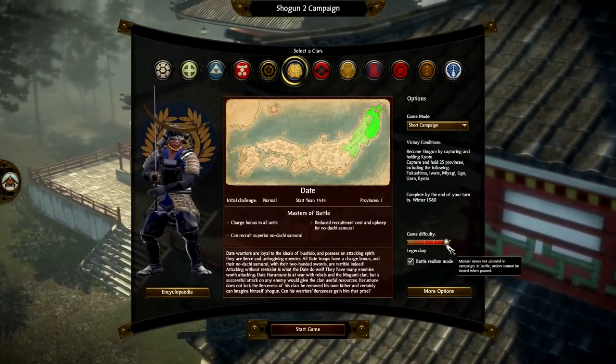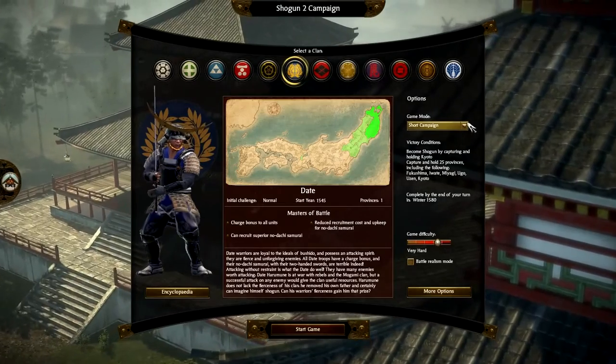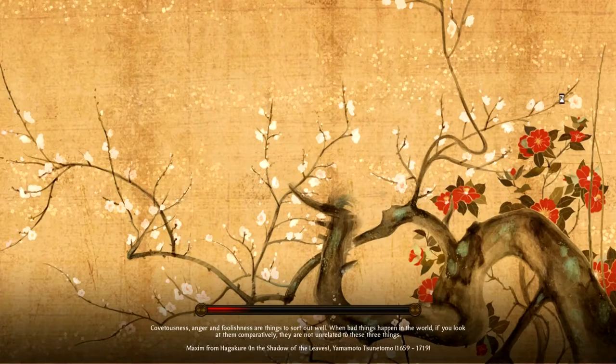I usually play on legendary difficulty but I'm going to lower it slightly because this is for beginners. We're going to go with very hard difficulty, set a short campaign, and hit start. We're greeted by a loading screen — these usually take a few minutes depending on your GPU and CPU. I'll explain when the campaign starts why I picked the Date clan. The reason is that they're isolated at the top so you can't get outflanked, and the land in their home province is so big that you actually can't attack another faction on the first turn.